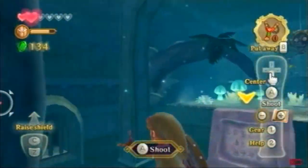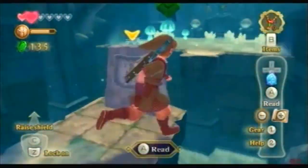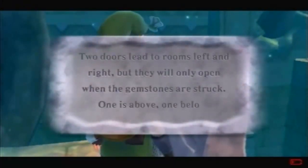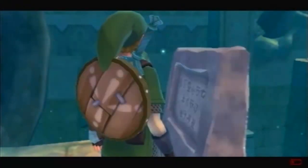Oh boy. Nice. I thought that was a yellow rupee. It's not dropped down. Two doors, three rooms — they won't all get open. One is below, one is above.